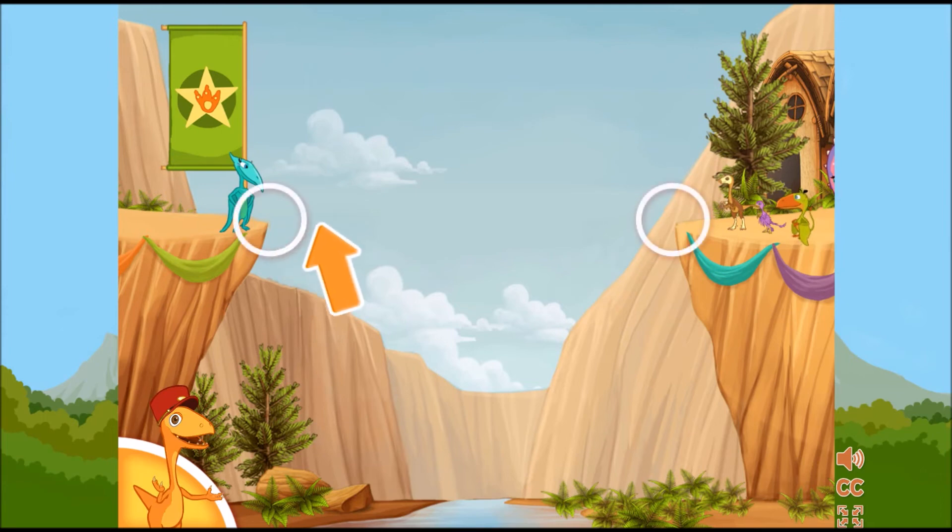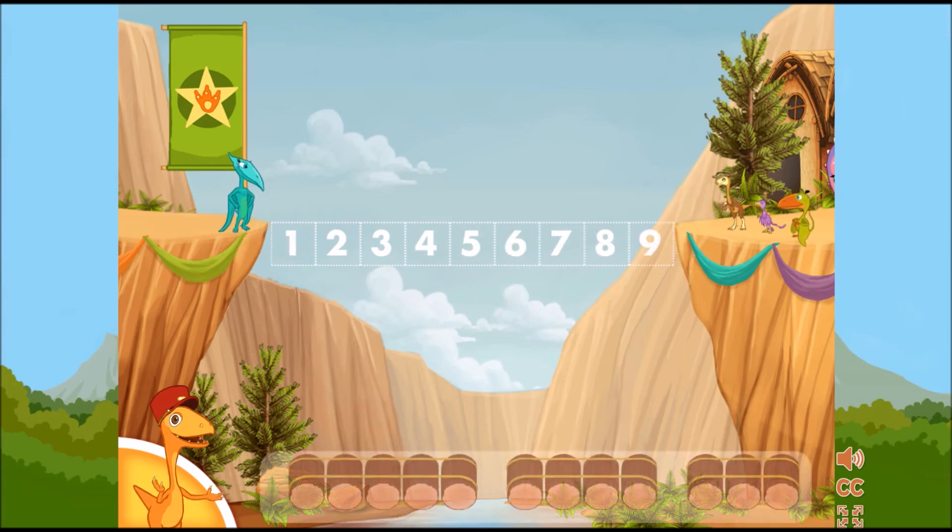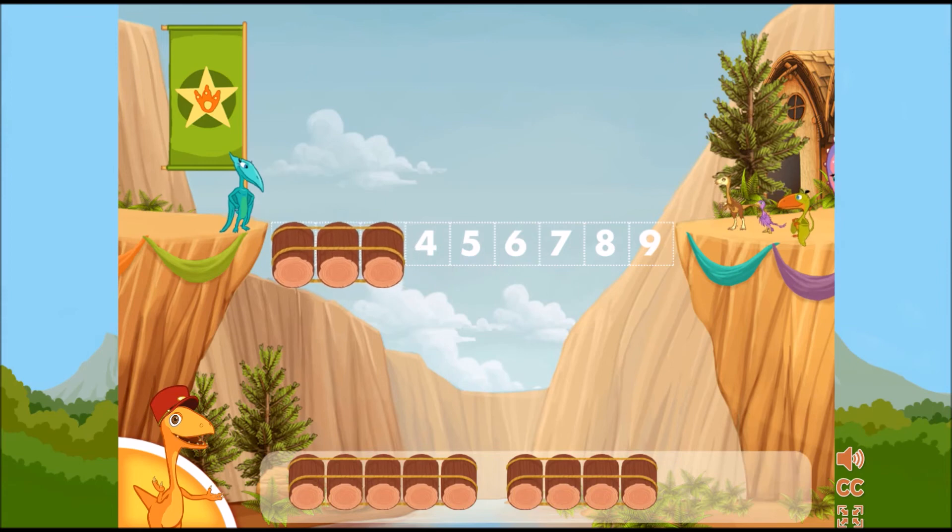We need one last bridge. One, two, three, four, five, six, seven, eight, nine. We need to make a bridge that is nine logs long. Choose two sets of logs that together equal nine.